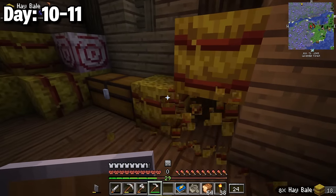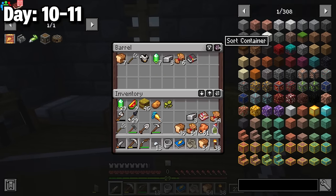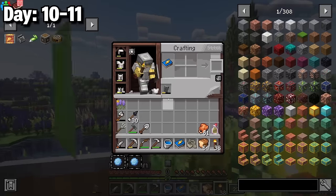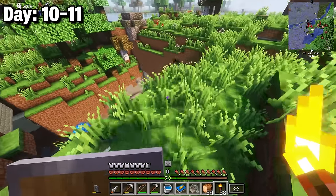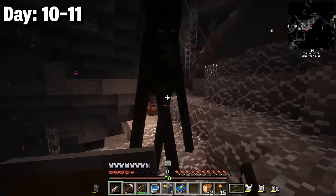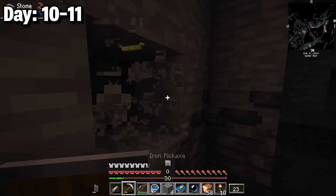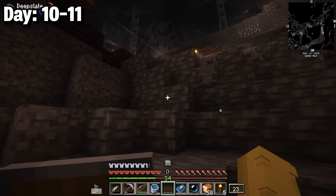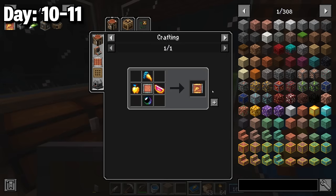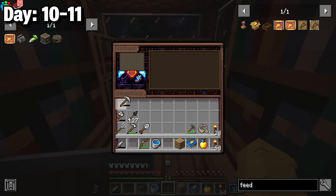On the final floor I cheesed the mobs from a ladder and took them out easily, finding chain mail and a mending book. With a huge boatload of food I hopped into a large cave, lit up a large area, picked up a pearl, and mined six expetrified orbs getting me to level 34. Back home I cooked ores, stored everything, crafted a feeding upgrade, and found I had a Fortune 3 enchant but was out of lapis.